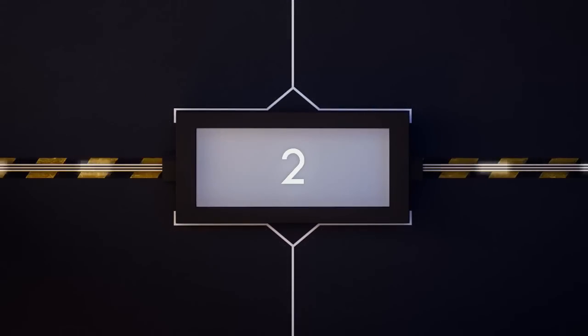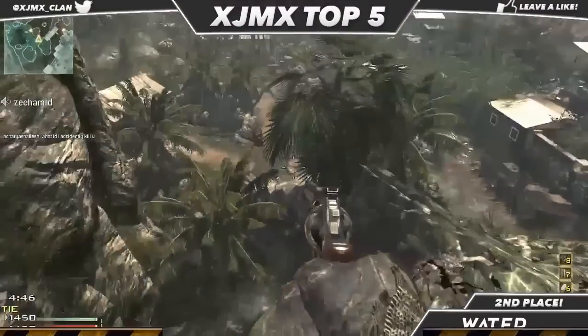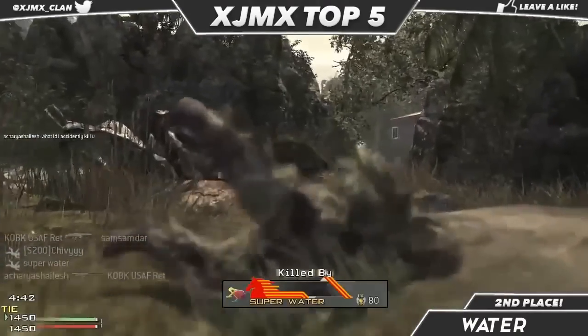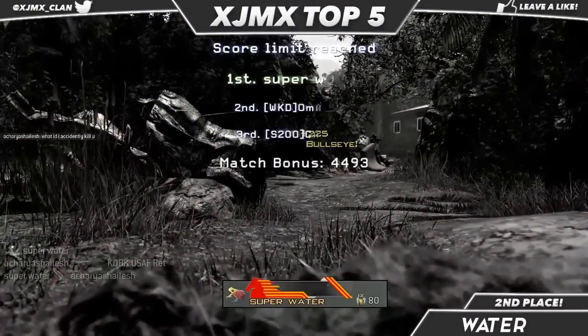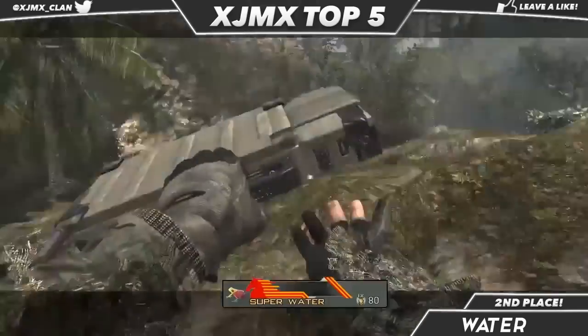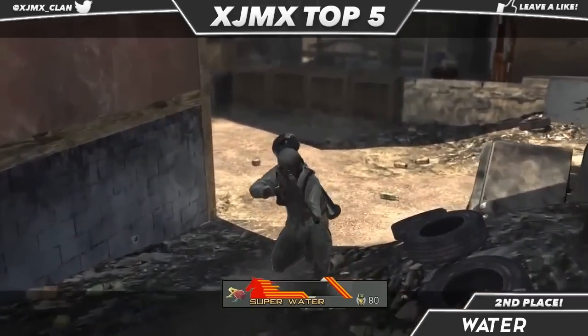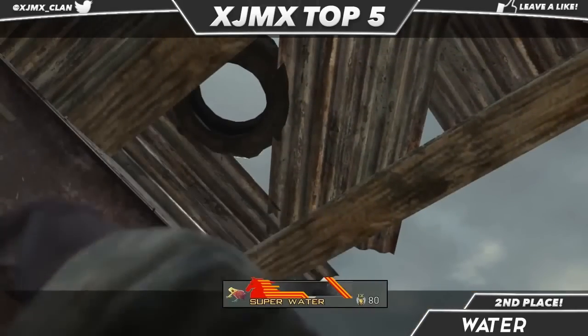Our runner-up in the number 2 spot is Water, playing some free-for-all on Village in Modern Warfare 3, doing an out-of-the-map glitch. I believe this is a PC clip, which is pretty crazy — I can't imagine trying to trick shot on PC with a mouse. He does a reload knack and then a predator missile cancel, tossing it all the way across the map for a nice 1080 kill cam.